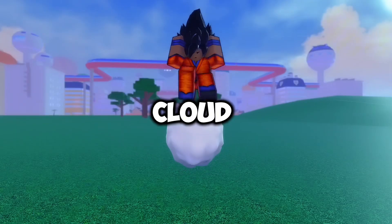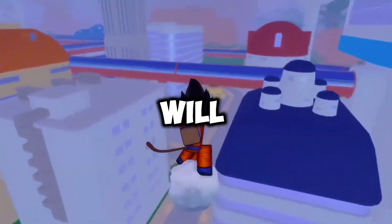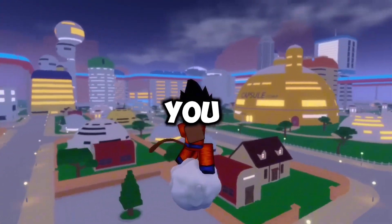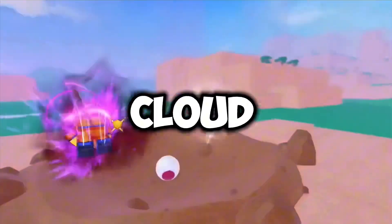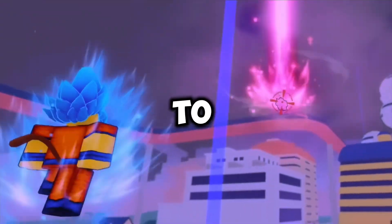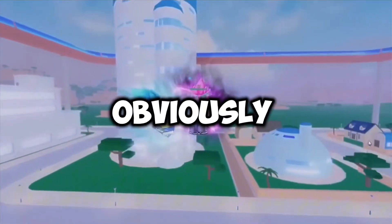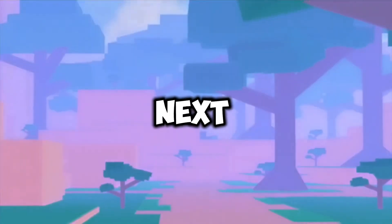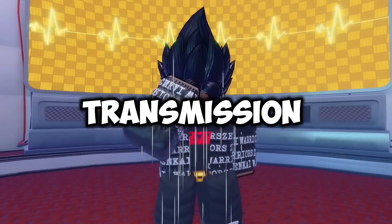Now let's start with the first leak — the Nimbus Cloud. It's pretty cool that they will add Nimbus Cloud in the game. Comment down what you guys think about it. It will be used to fly around the map without wasting ki, so yeah, it's pretty useful.